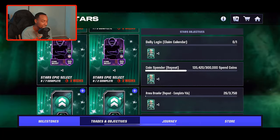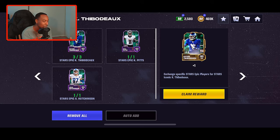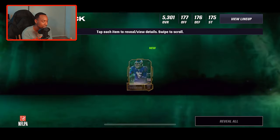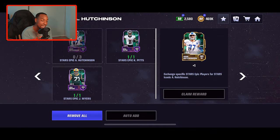We're going for two of these iconics no money spent. The first one we're going to claim is Cave'on Thibodeau — earlier today I finally pulled the Aiden Hutchinson so we can go ahead and claim him. He is a 181 overall linebacker, and that's going to be a nice upgrade to our defense. The second player we're going for is Aiden Hutchinson — we already pulled the Kyle Pitts and Josh Myers, we just need three more epic Aiden Hutchinson cards.